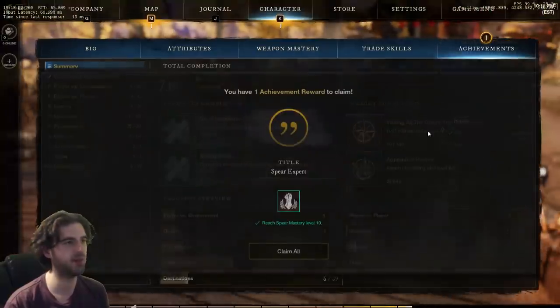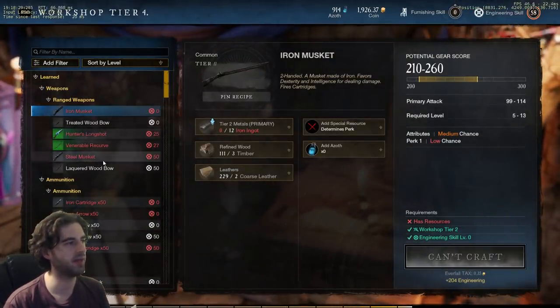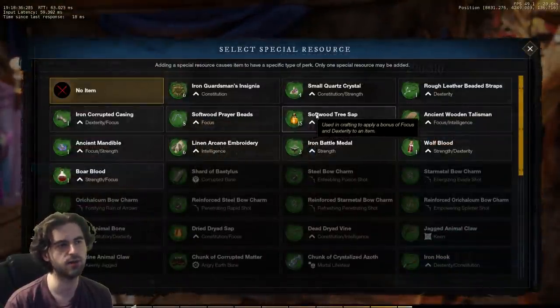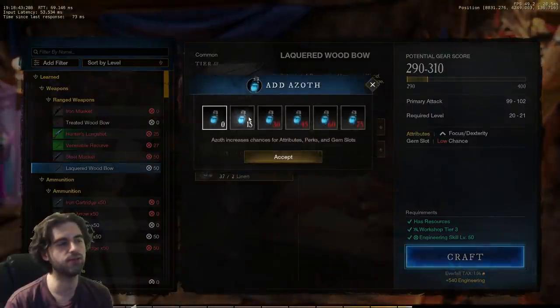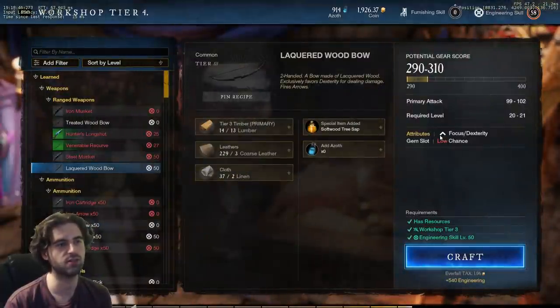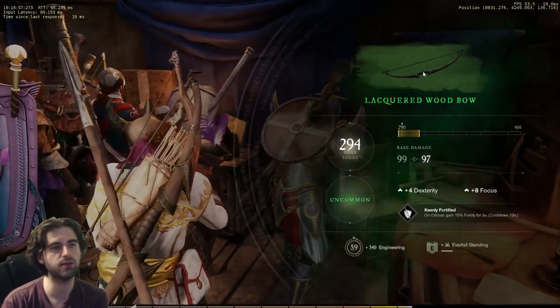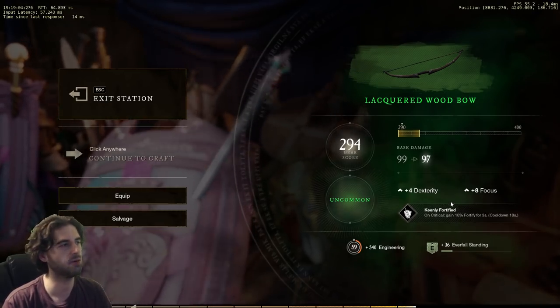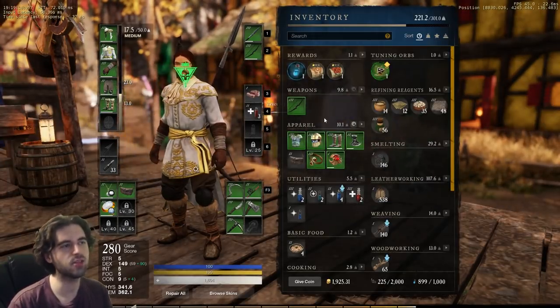After making various refined resources, you can partake in the crafting skills. At the engineering table, I can craft a bow — there are different items that allow you to give specific stat bonuses to your character. For example, I can equip a focus and dexterity bonus to the bow I'm about to make. You can also infuse Azoth material, which increases the chances of different bonuses — giving me a very high chance for a gem slot. I hit craft and get a green rarity bow with a 294 gear score and a perk: gain fortified for three seconds on a critical. You can then salvage, equip, or sell the item on the marketplace.